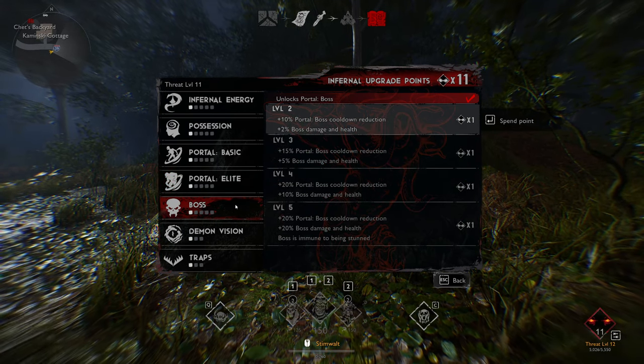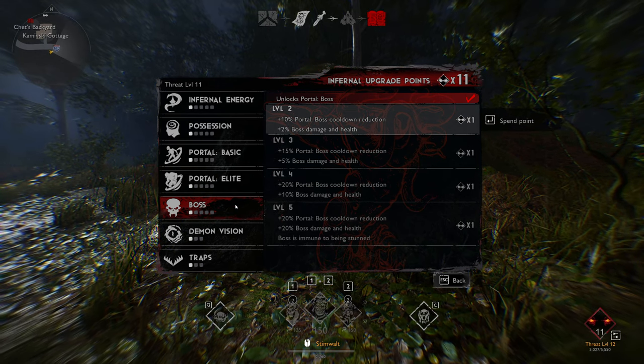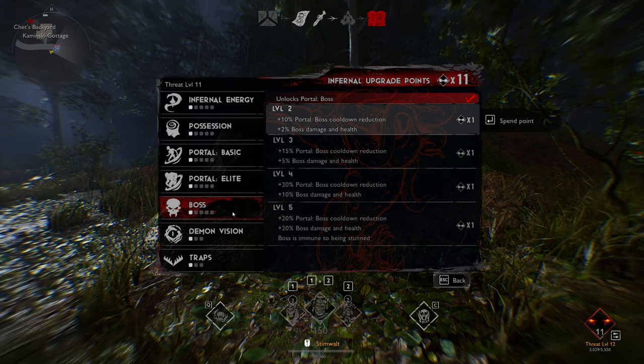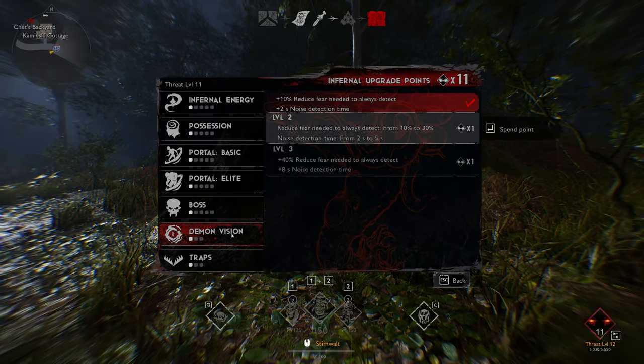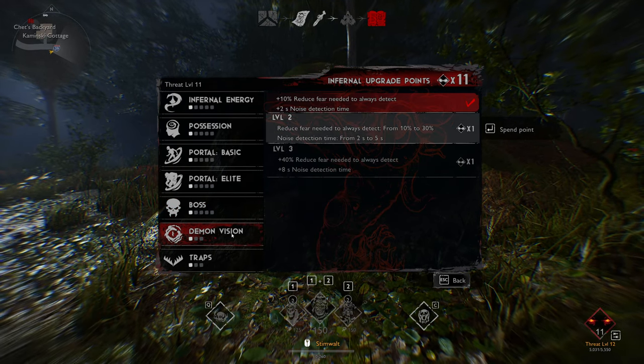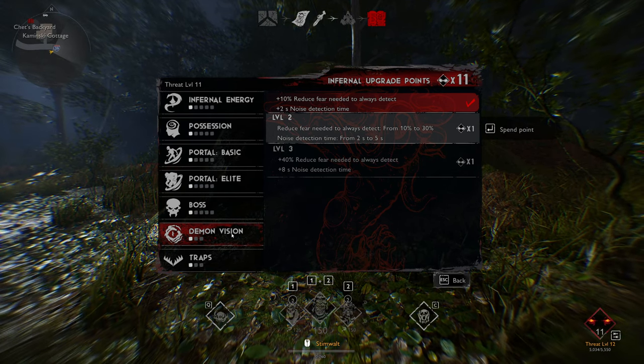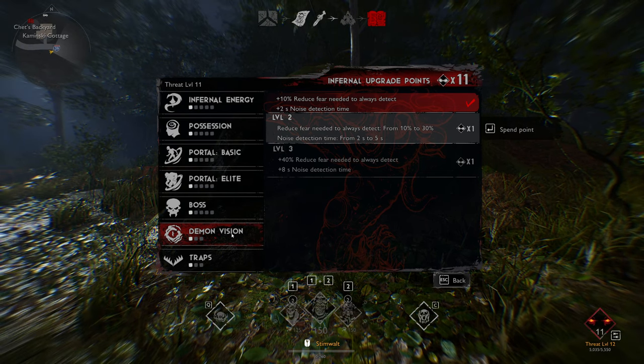Maxing out the boss is a no-brainer — Evil Ash just gets so powerful at level five, and with the Flutist out you're almost unbeatable. Demon Vision I wouldn't even bother with. It seems like a weird skill. I understand maybe taking it early on, but it still doesn't make as much sense to me as going traps.